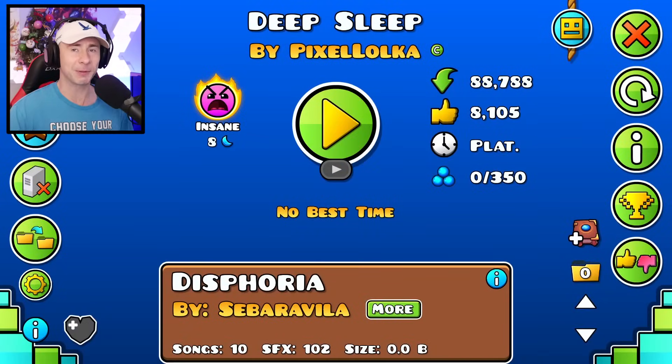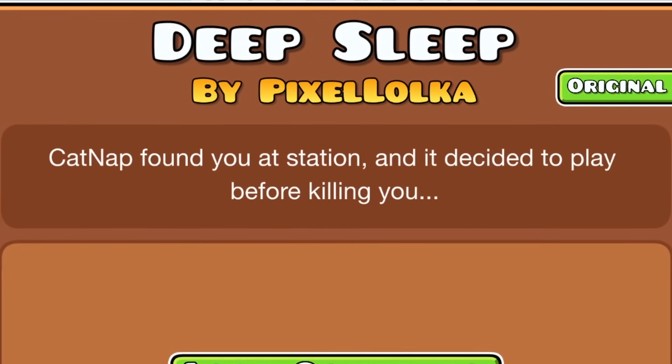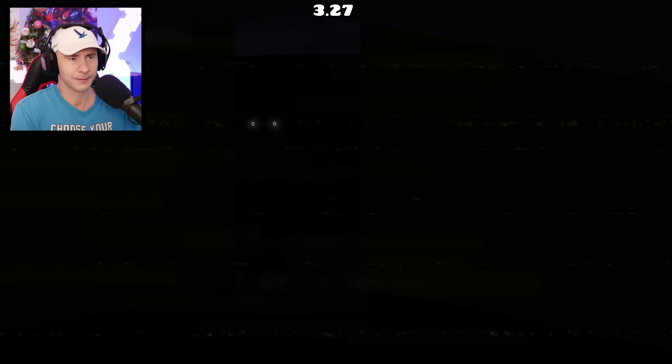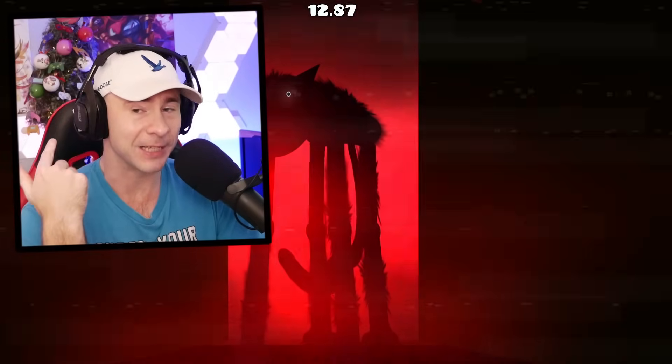First up is a Poppy Playtime Chapter 3 level featuring an animatronic called Catnap. Catnap found you at a station and it decided to play before killing you, so it should be pretty good. The level is called Deep Sleep by Pocoloka. I have played Poppy Playtime Chapter 1 and 2, but I haven't played Chapter 3 yet, so I haven't run into Catnap.